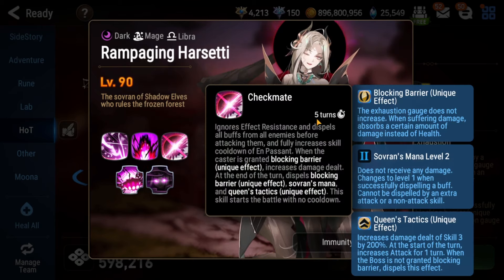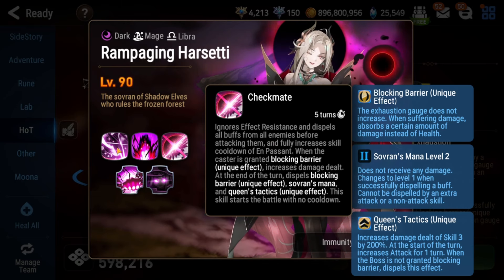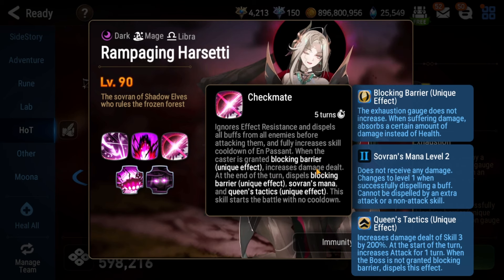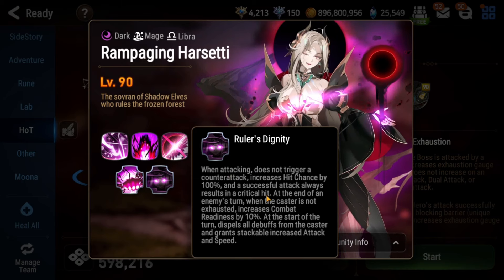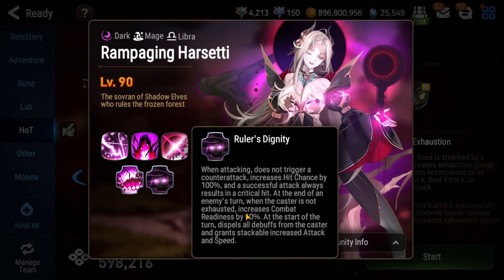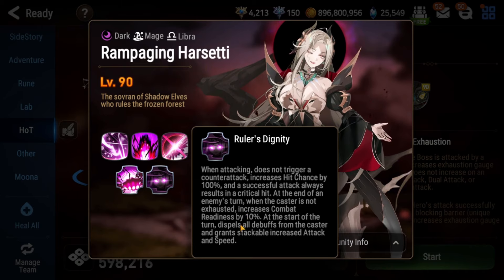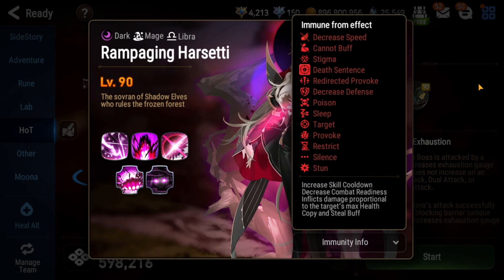Harseti's S3 removes all buffs, and when she has Blocking Barrier — if you fail to remove it after she puts it up — it increases her damage dealt, which will basically one-shot you in phase three unless you have a lot of bulk. So you definitely want to get rid of the Blocking Barrier. She also can't counterattack, she always hits and always crits, gets 10% CR every time you take a turn if she's not exhausted, and she dispels all debuffs at the start of her turn. As usual, she's immune to a large number of debuffs.